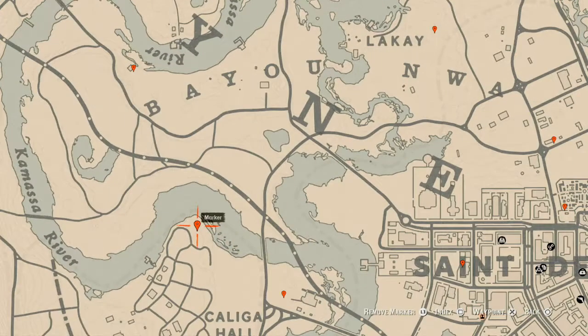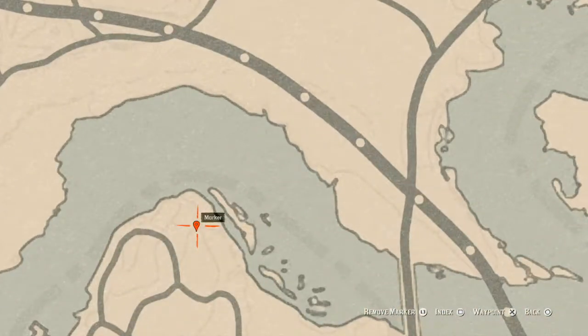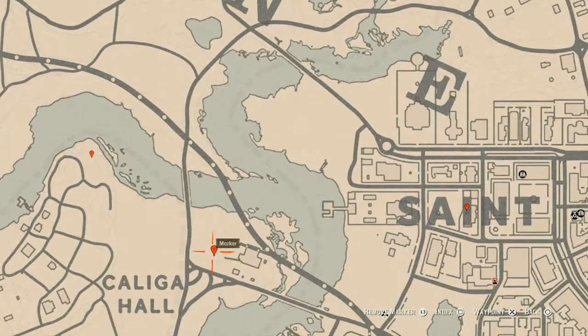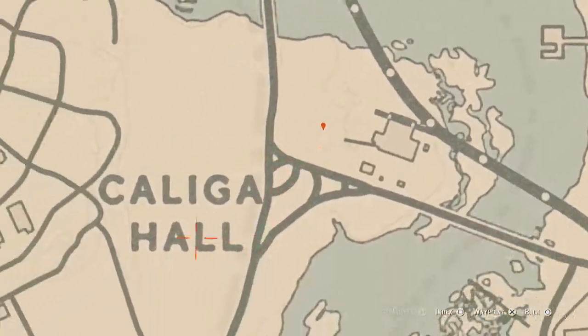Across the water over here you will get an egret egg. The egret is in a tree — shoot it down with a varmint rifle or a bow using a small game arrow. Remember, if you are looking for this specific bird egg and cannot find it, try switching lobbies and it may pop up.